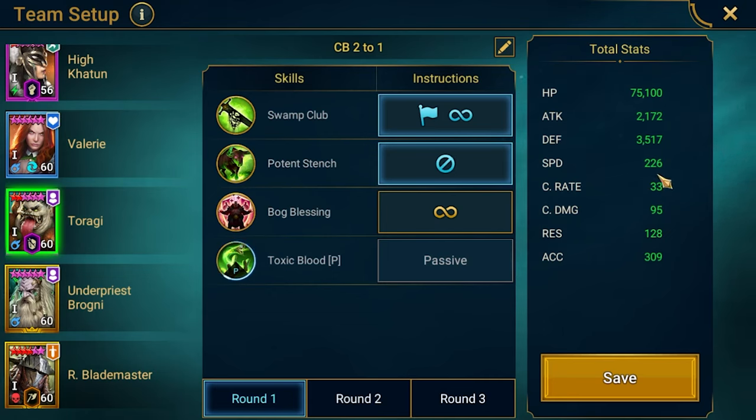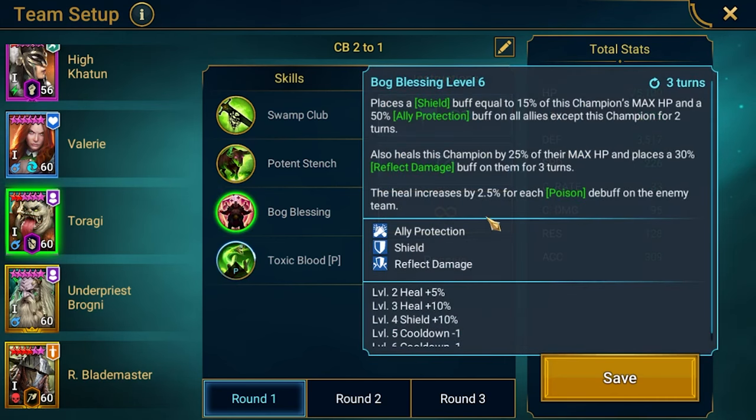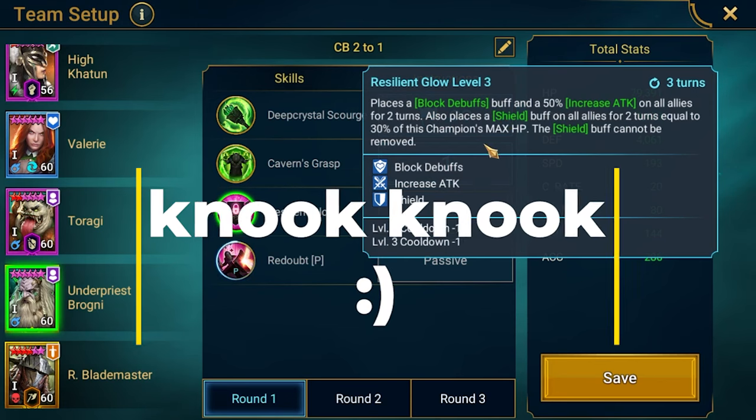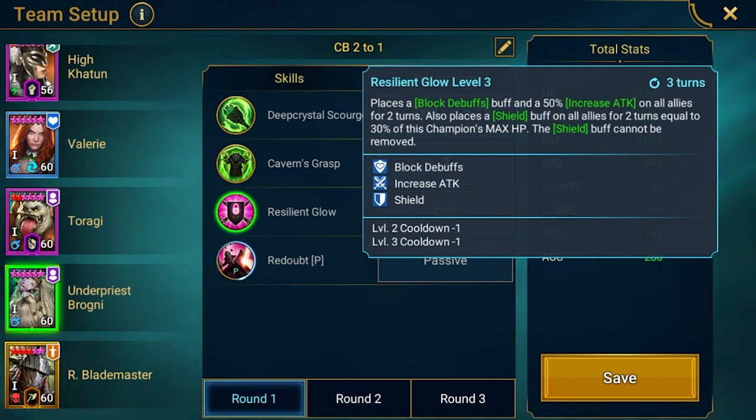Toragi is at 226 speed. He's not using A2 — so ally protection on 3 turns, which Valerie will extend to 4 turns. Then Brogni provides increased attack plus block debuffs. Block debuffs is very crucial against the Demon Lord's ability to stun your champions — this prevents that in the speed tune. It also protects against the slows from the Spirit affinity Clan Boss. Brogni also provides big shields and increased attack, making him very strong for Clan Boss teams, especially when extending those buffs.